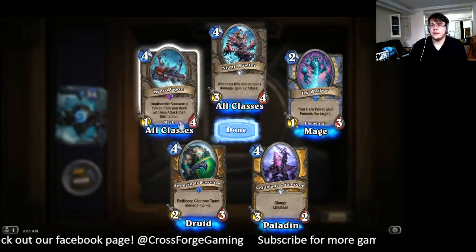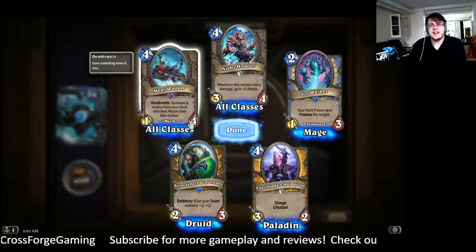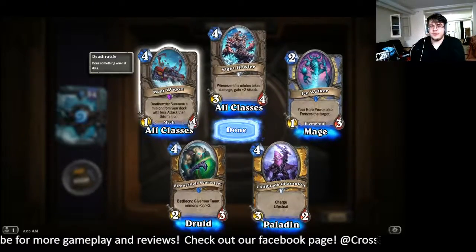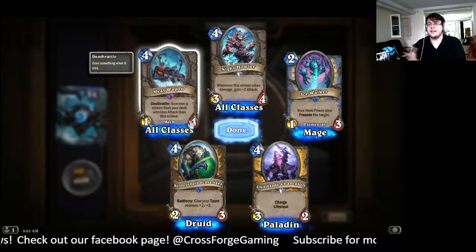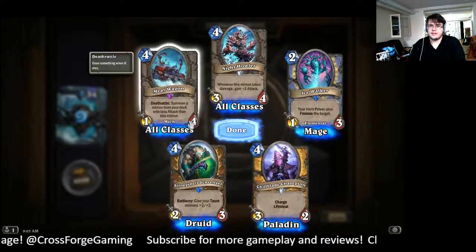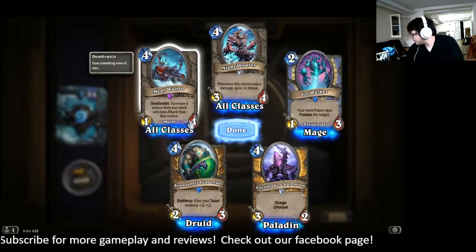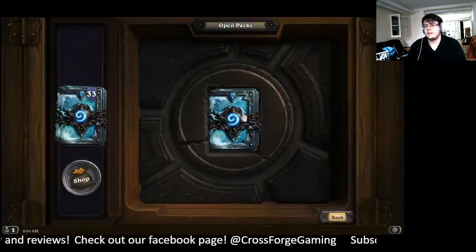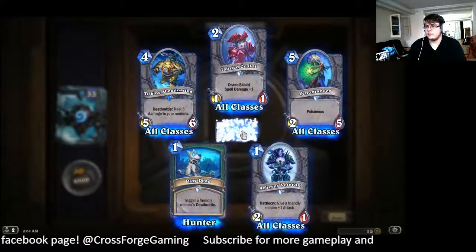Two rares and an epic. Deathrattle: summon a minion from your deck with less attack than this minion — cheat out Validated Doomsayer? I don't know. This card's okay, I guess — not fantastic, but if nothing else it's easy dust. You might use it to cheat out a Cho or something. I don't know what you'd even do with this — it's interesting design space, I'm just lost on how to use it. So we got two commons, another rare, and another epic.